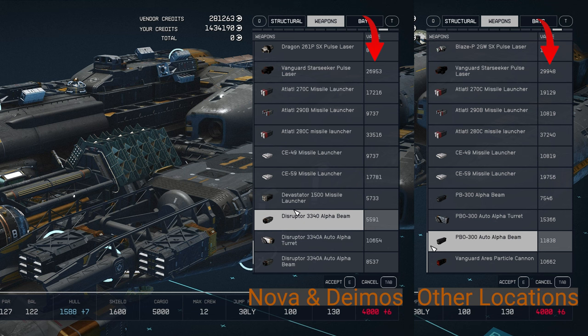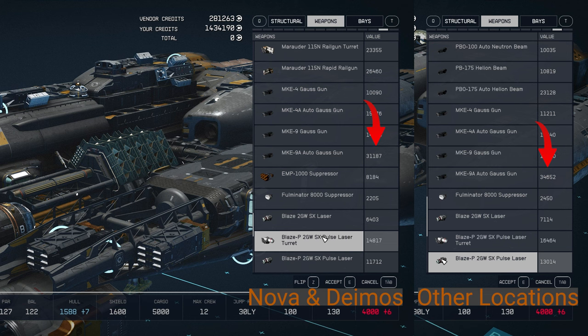That's about a 3,000 credit difference. And if you're going to max out on weapons, that's going to add up to quite a lot of credits. Let's take a look at another weapon — the MKE-9A, or the Ghost Gun. At Mars or Deimos: 31,187. If you go to any other location, the same weapon is 34,652.